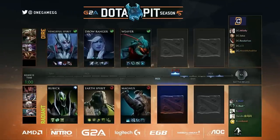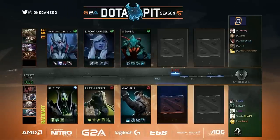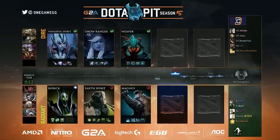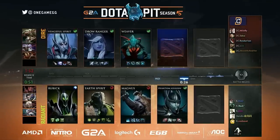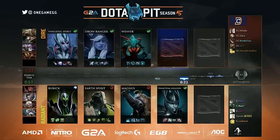PA comes to mind. Great gap closer to the Drow Ranger. That was the big thing that we saw at Boston — every time somebody picked Drow Ranger, it was like instantly PA. So definitely a possibility. We did see it run in the mid lane. The synergy with the Magnus is there.